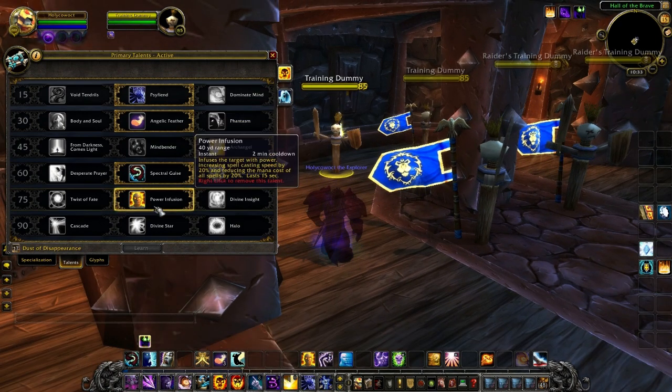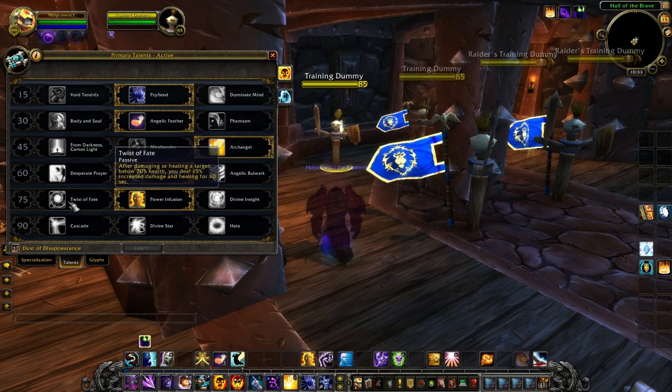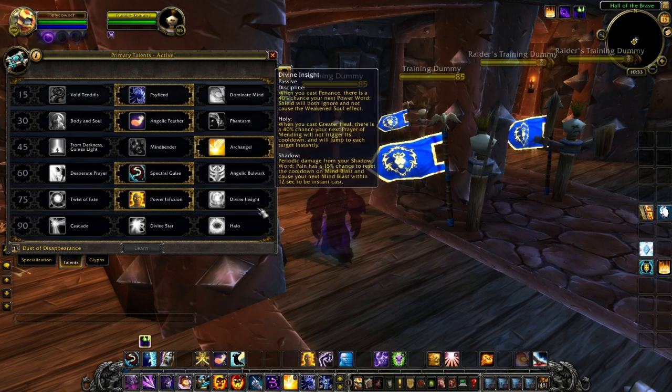Last but not least we have Power Infusion, because we need another cooldown. This one infuses the target with the power to increase spell casting speed by 20% and reduces the mana cost of all spells by 20% for 15 seconds — it's pretty much a mini Bloodlust for you. This is currently what Disc Priests have on live but now you can have it at any spec. I don't feel Twist of Faith or Divine Insight are strong enough picks while leveling since targets die too quickly.